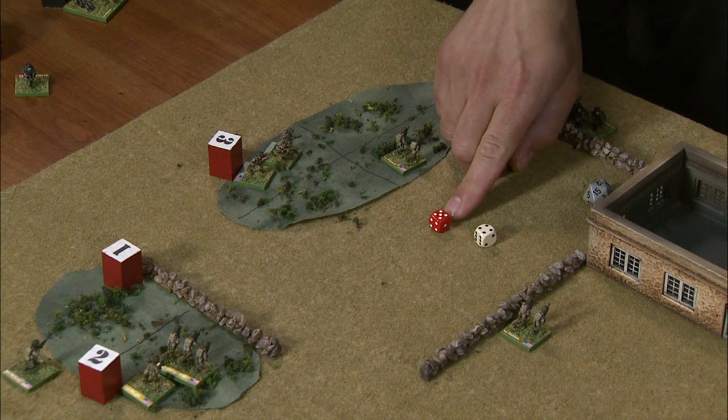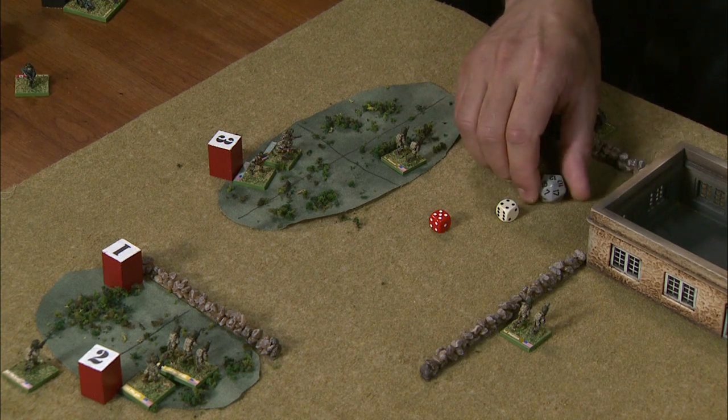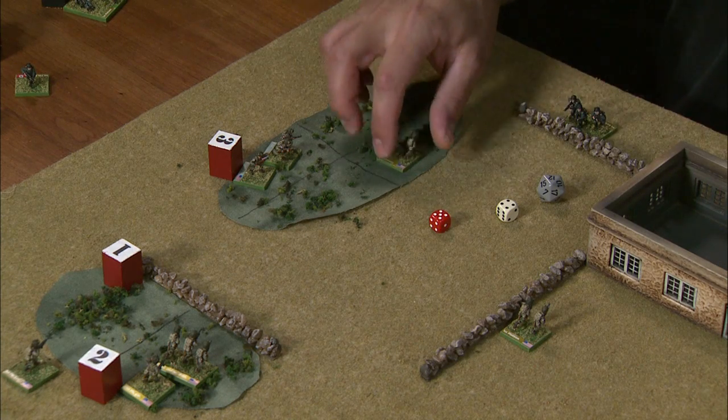The red die would only connect on a six — that's a five, that's a miss. And the white die needs a six to hit someone behind hard cover. He rolled a four. He is entitled to have this modified up to a five, because the target is within the range die, but a five still misses. So that guy's done.